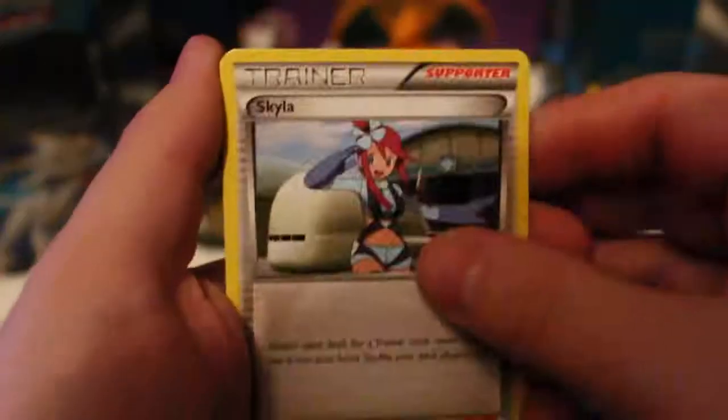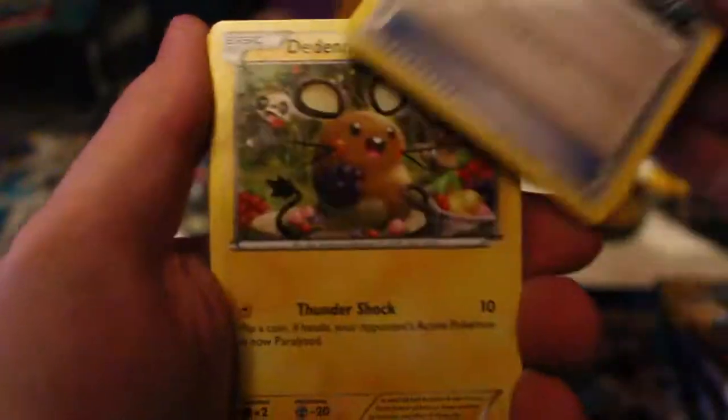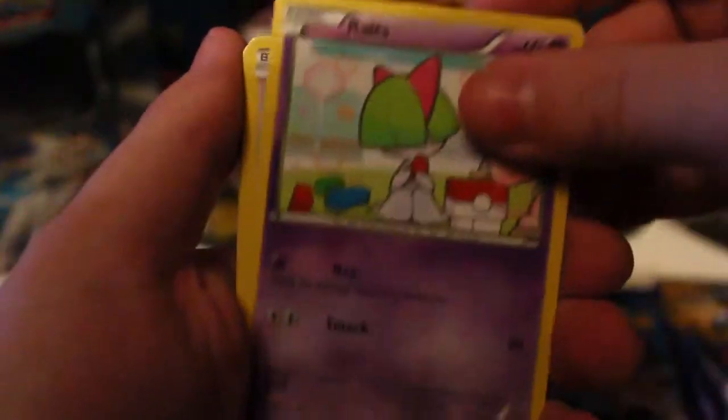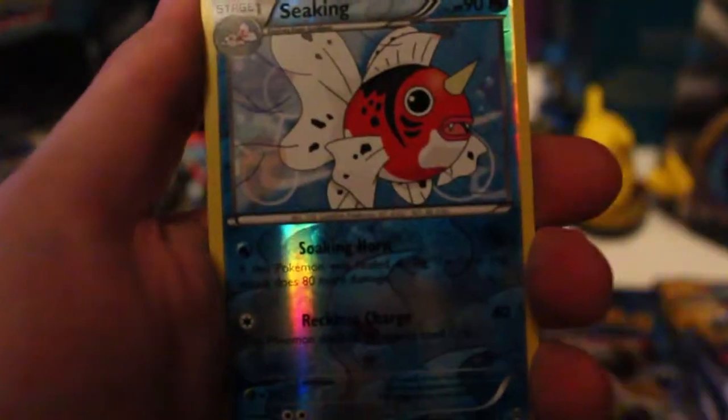So we've got Skyla, Gully, Spinlink, the Dinny, Skiddle, Ralts, Noibat, Magnemite. We've got a Piplup, we've got a Reverse Seeking, and the rare is a Pinsir. So let's get on to Breakthrough Pack number two.